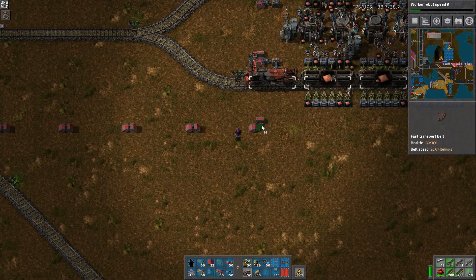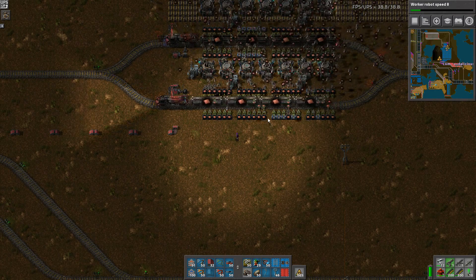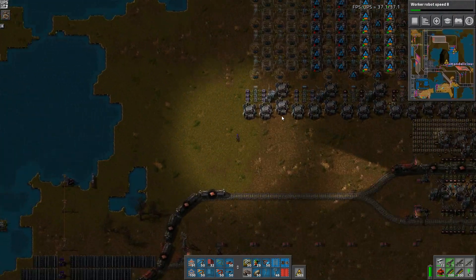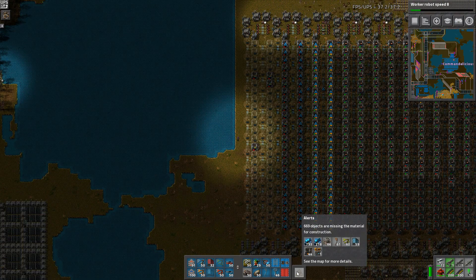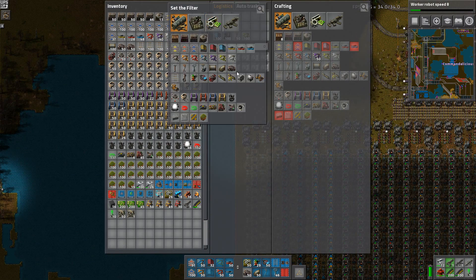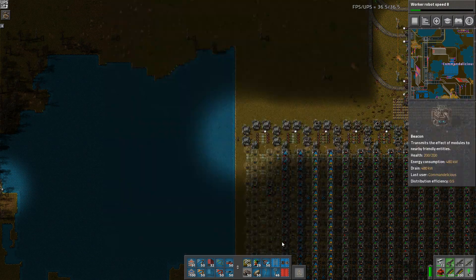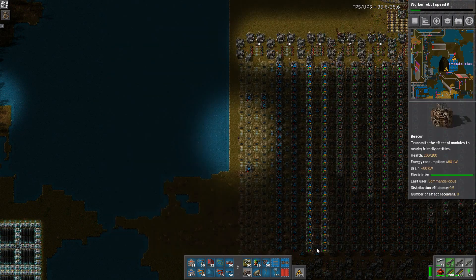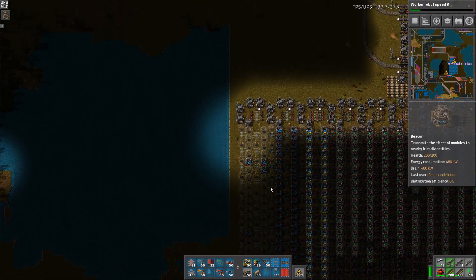They need electricity — yeah, energy, whatever, one of those. They're not producing because not enough tunnels. Okay, what do we need? Beacons — 16 tunnels, okay. Beacons are here. And module one. And power pulse. And that's it — an inserter, yeah. And a laser turret apparently.